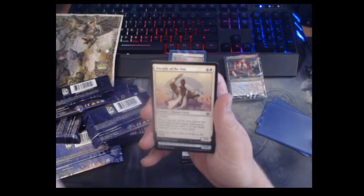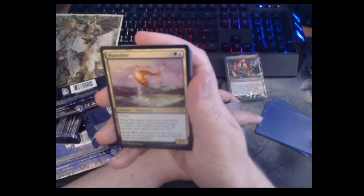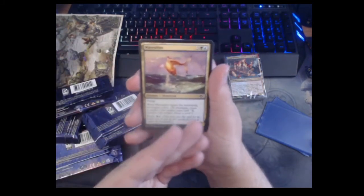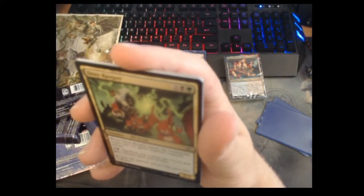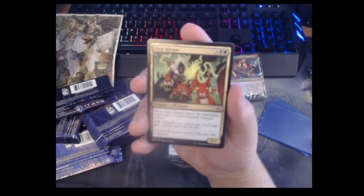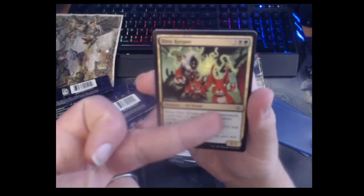Foul Watcher, Fairgrounds Patrol. Wave Sifter — flying, when it enters investigate twice and it evokes for blue-green. It's like Mulldrifter but instead it gets clues. I really like this card. Tuktuk Rubblefort — it's Tuktuk's Crypt but a man. Drey Keeper — five mana two-two; on enter you make two Squirrels and for four mana all your Squirrels get +1/+0 and all gain menace. The art is super cool — Kev Walker really knocked it out of the park on this one.